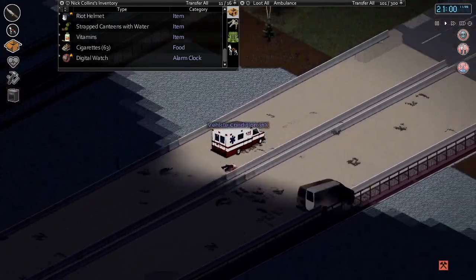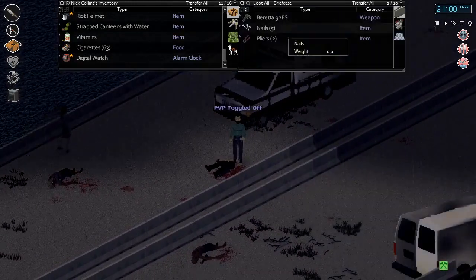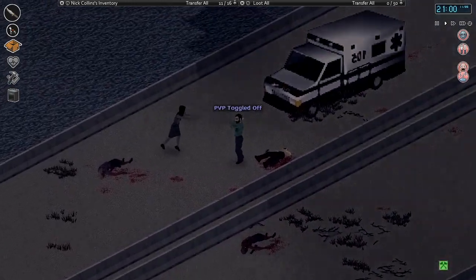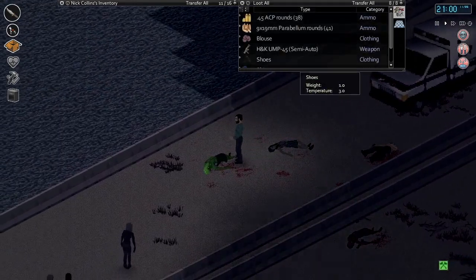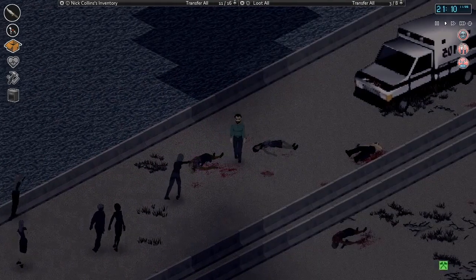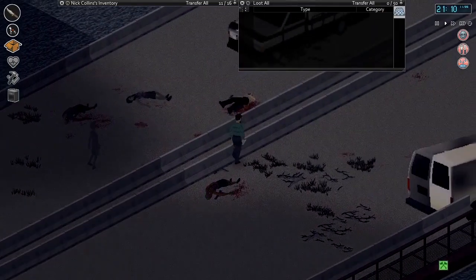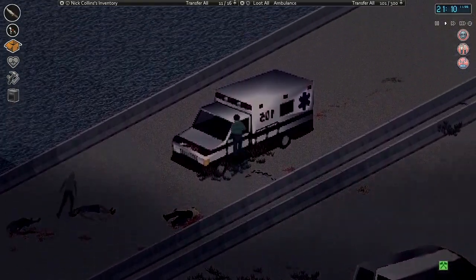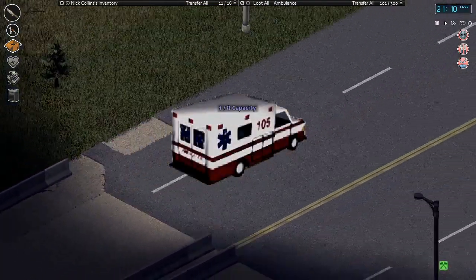All right let's quickly search these corpses before this horde of zombies comes. Beretta, nails, steel hatchet - all right there's some more stuff obviously but we'll come back with that I guess. Let's get out of here - light that up again.